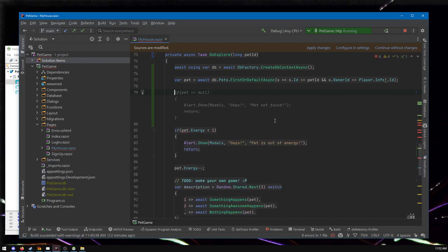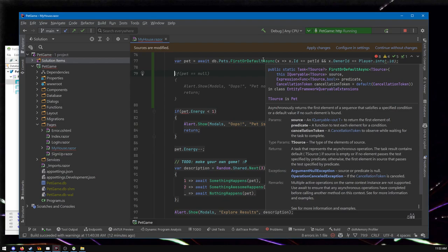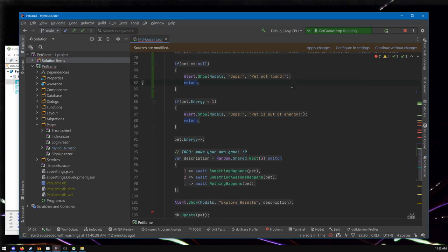You may notice a squiggly red underline. It says dereference of a possibly null reference. First or default means we want to find the first matching thing, or if nothing matches, a default value — which in this case would be null. It's saying you can't ask for the energy on a pet that might not exist. So we need to check: is the pet null, does it not exist? GitHub Copilot is suggesting we show a modal titled 'Oops' that says 'pet not found' — I think I'd like to do that, and one other thing.